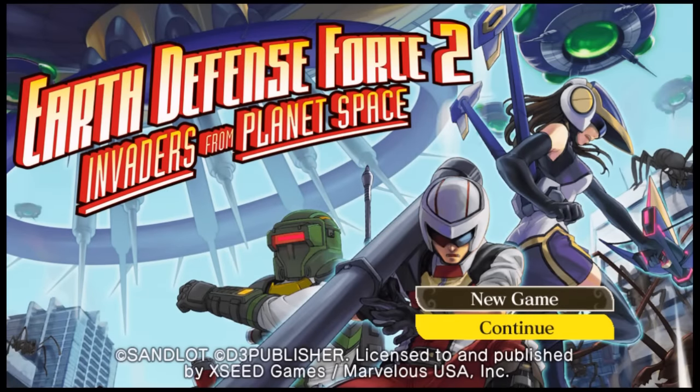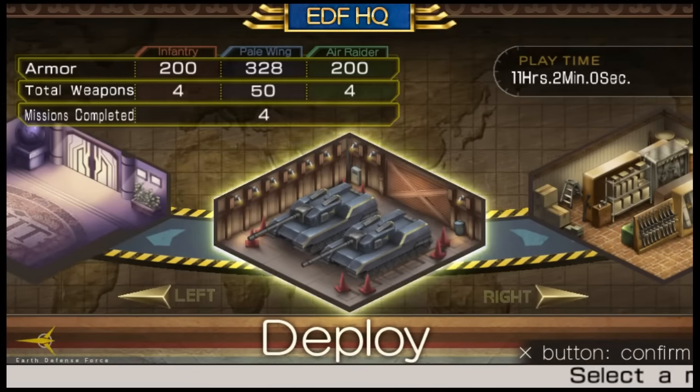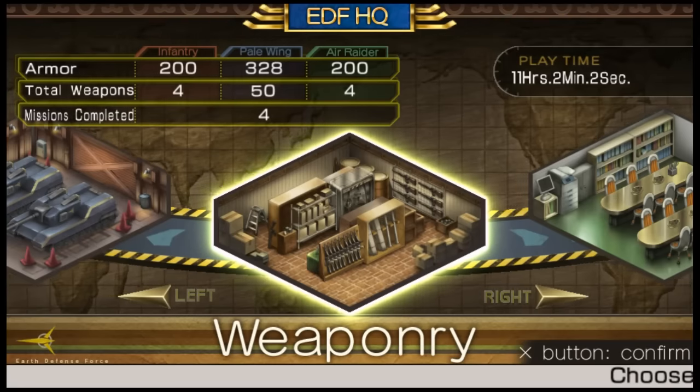EDF 2 is a third-person shooting game just like the other EDF games. Throughout the game, you will be going through various missions that pit you against hordes of enemies in a very large sandbox environment. There aren't any extra elements — it's just a straight-up third-person shooter.